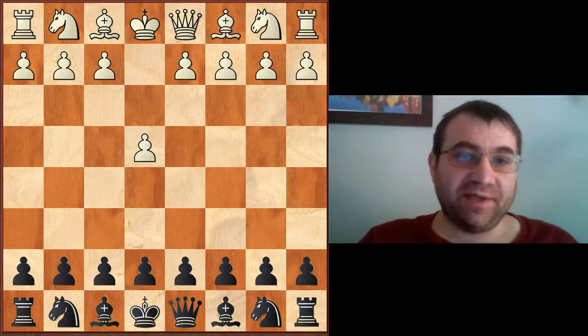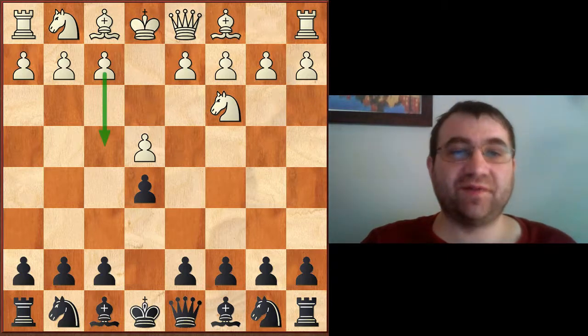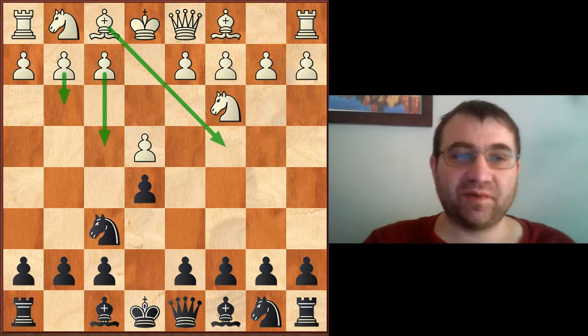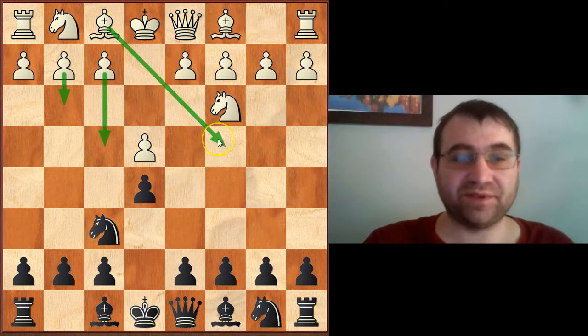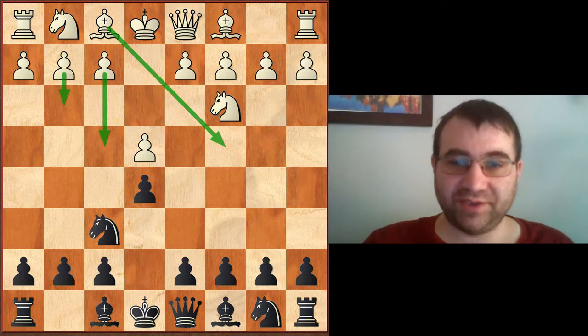Hello YouTube. Today we're going to be continuing our coverage of e4, e5, and we're going to be talking again about how to defend against the Vienna. The move I recommended in the last video and the move we're going to stick with is knight to f6, but today instead of taking a look at f4 or the move bishop c4 — which could lead to the Frankenstein Dracula, the coolest named opening in chess — we're going to be looking at the move pawn to g3.